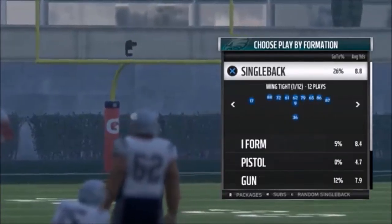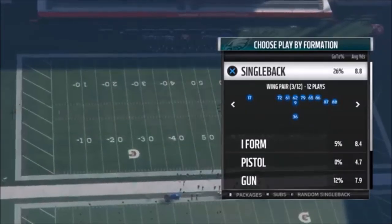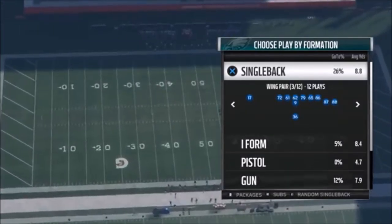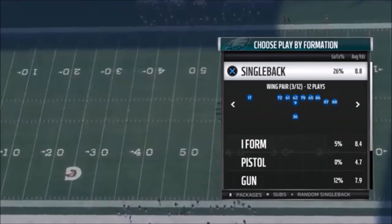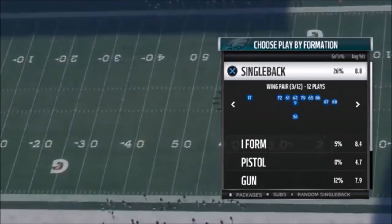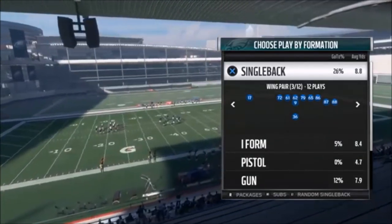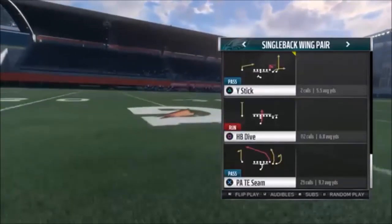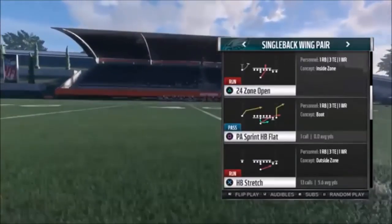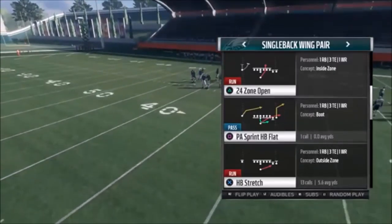I'm going to show what I'd like to be a two-part scheme out of the Single Back Wing Pair. Part one will be all run plays, part two will be all pass plays that match each other. If you guys don't see part two, hit the like button. All this stuff is in the description — you can watch a full breakdown video or get a full ebook on my private site. The play I'm going to show first is the Halfback Stretch.